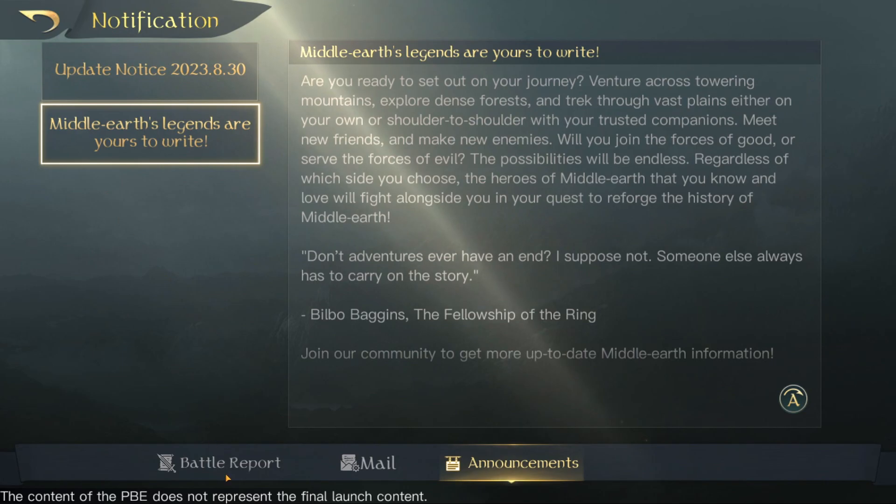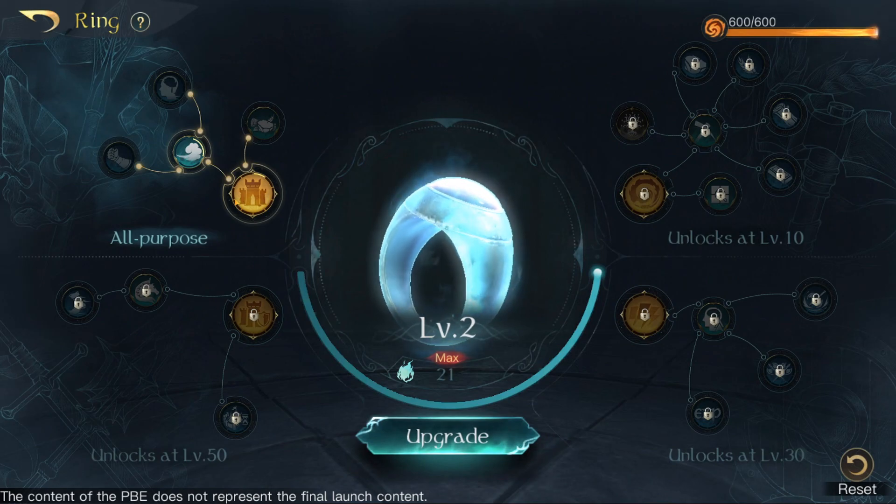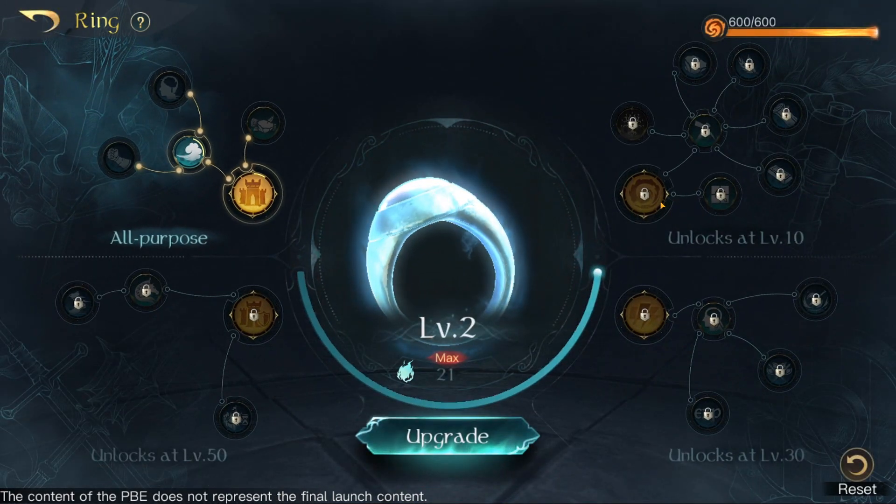We just have some announcements, battle reports, and mail — that's all the same. We do have a ring. Let's see what that looks like. All purpose. This looks pretty much exactly the same so far.